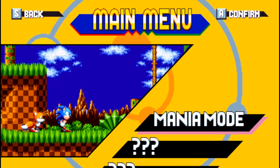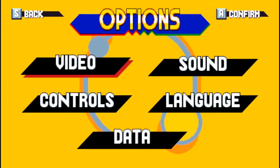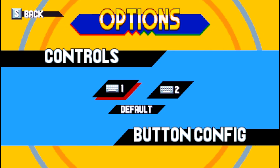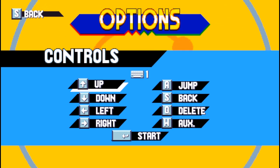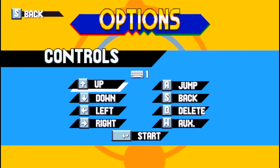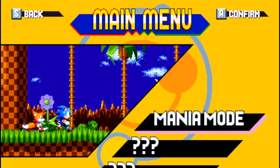This is me, Maito Brito, playing Sonic Mania. Let me check the controls. I got keyboard 1 as a default, so these are the basic controls — A is to jump, O is to delete, W is the auxiliary. We should be able to get going, so let's go and play Sonic Mania.